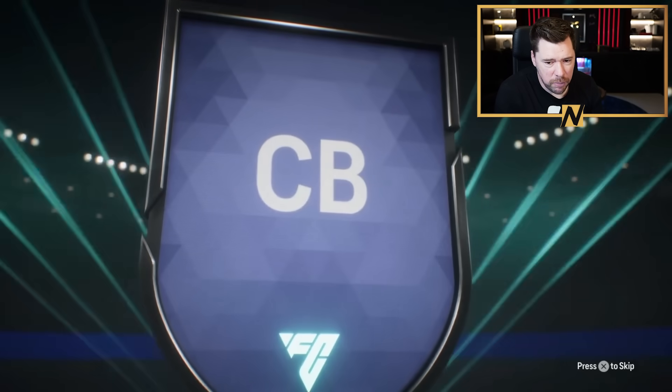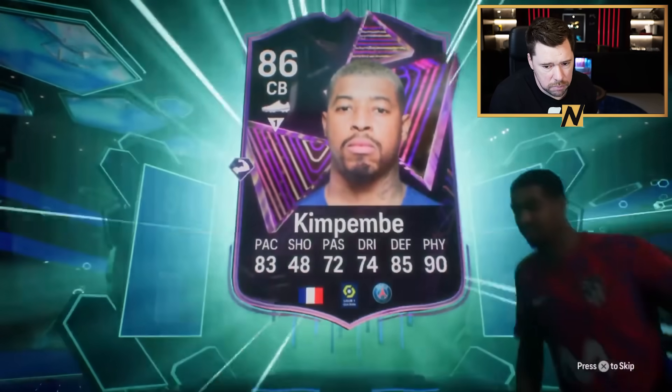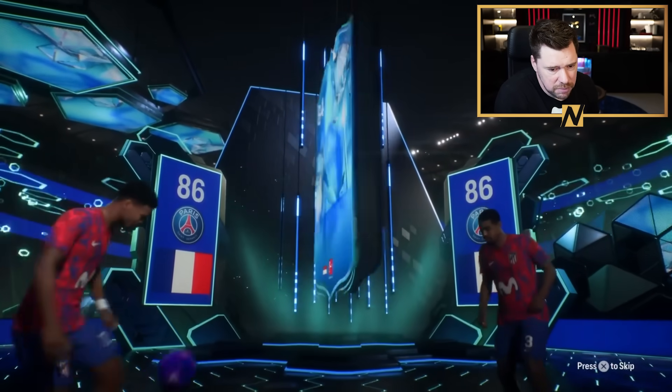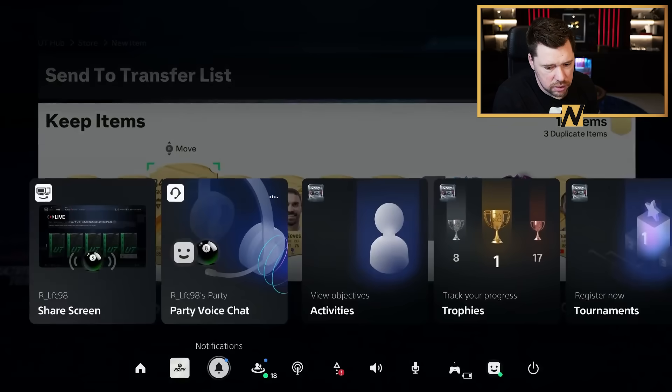And then this guy opened his 84 by 10. He's getting Kimpembe - Kimpembe, Kimpembe, Kimpembe - and then Mattson. Not bad. GGs brother, let's move on.